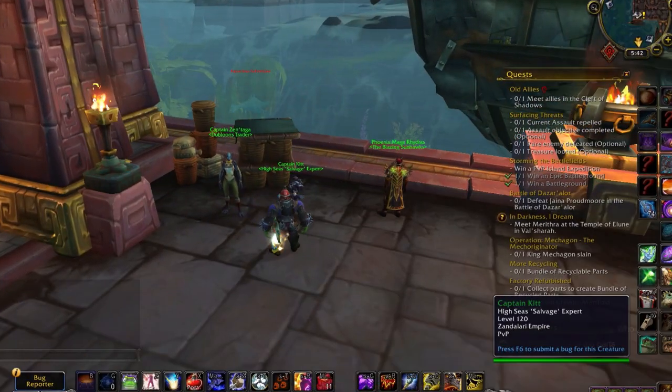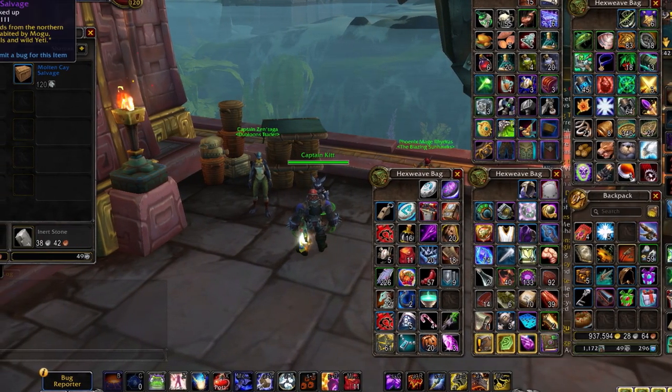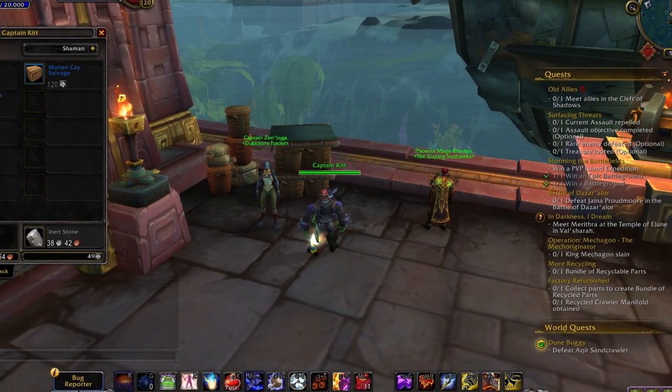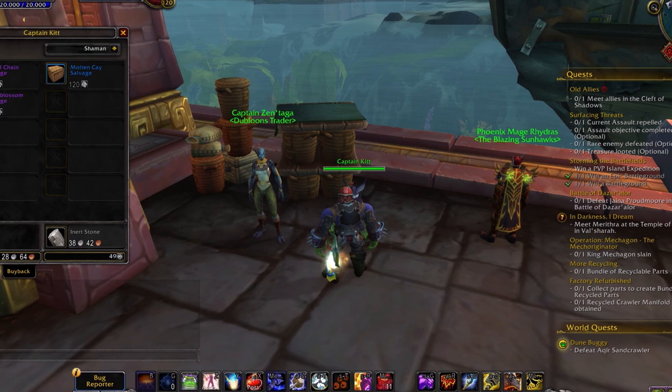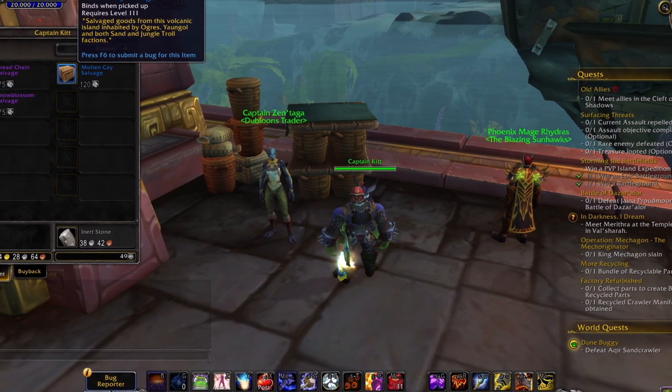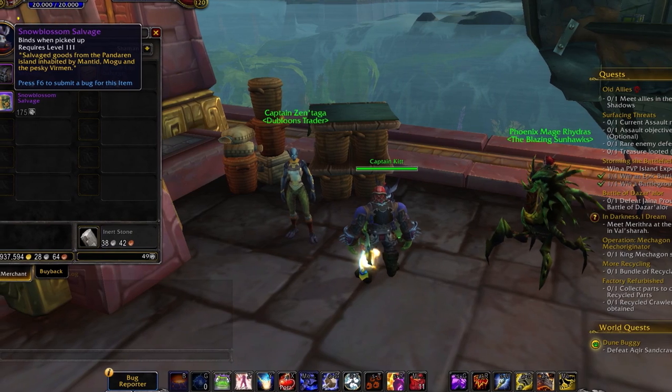A small change made to island expeditions means you can now spend doubloons to buy boxes that contain random vanity items, which can include BOEs for transmog as well as pets you can sell. So if you have extra doubloons or if for any reason you want to do more island expeditions, this would be an avenue to spend your doubloons for a chance to make some extra gold.